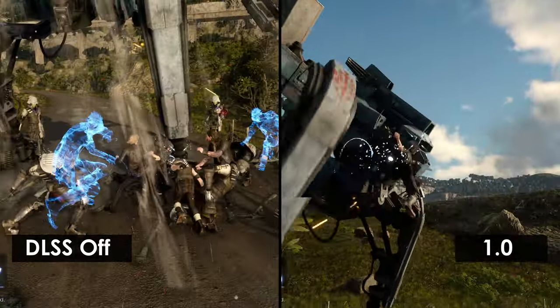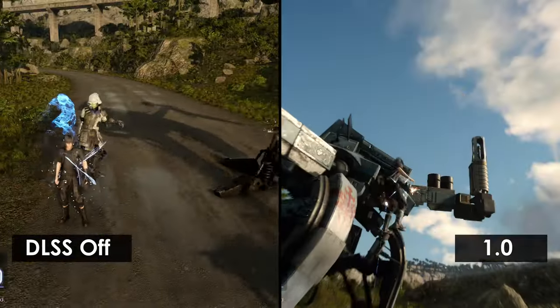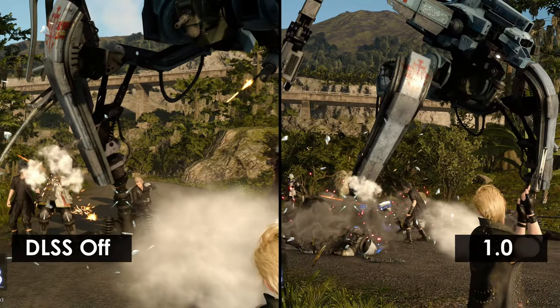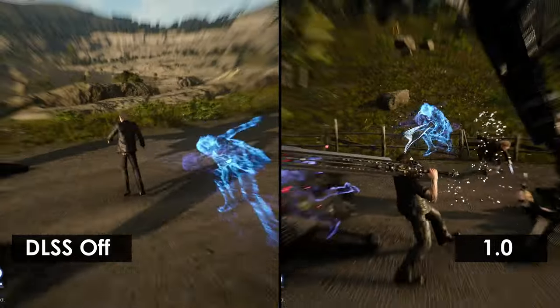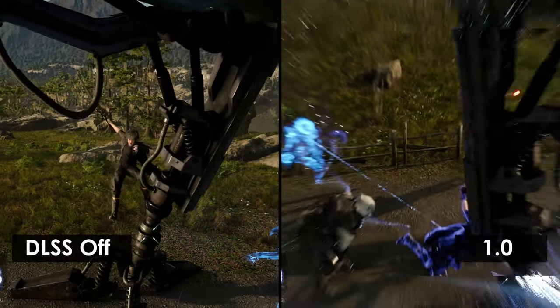When we switch over to the longer-range gunslinger, we can notice that the textures are more blurry on 1.0. If we're looking at the mech, the textures are a bit softer, though it's not enough to complain about. As the main character is bouncing around, if we view into the distance, the foliage shows no real preference towards either setting — both are equally smudged. However, after watching through this in slow motion, I gotta say DLSS 1.0 looks really similar to the native resolution.